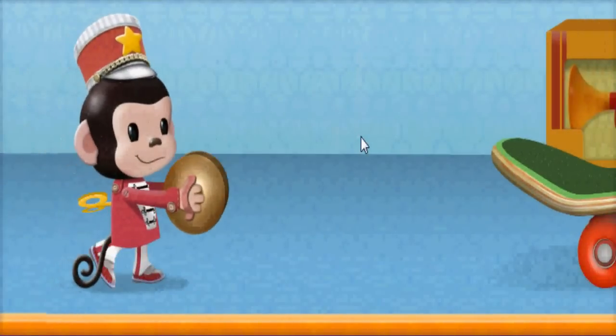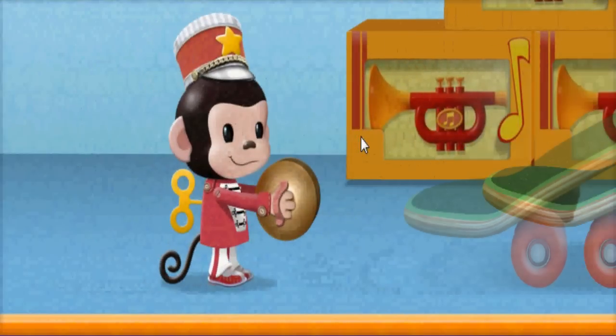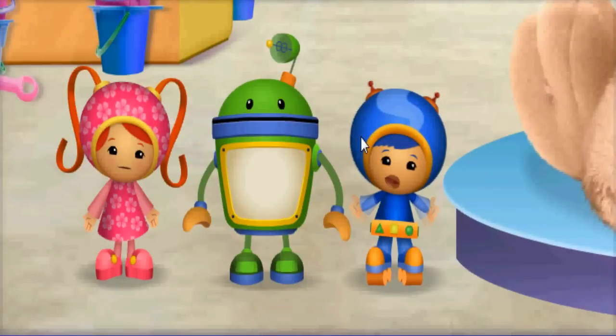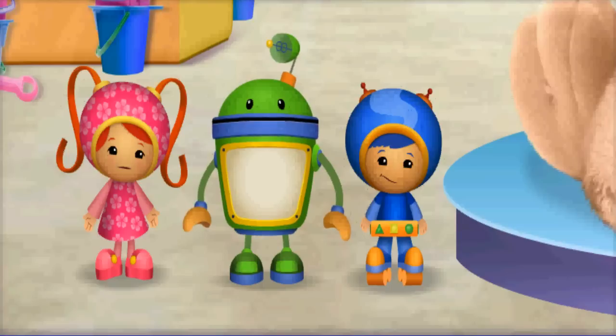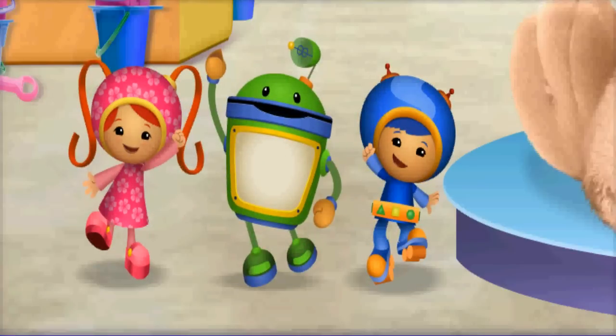Oh, look! Here comes a toy monkey! Hi there, monkey! Oh no! The toy monkey bumped into the skateboard and sent our coins flying! Without all ten Umi cents, we can't buy Sparkle Pop! We have to find those coins so we can buy Sparkle Pop before the store closes! Team Umi Zoomi, it's time for action!